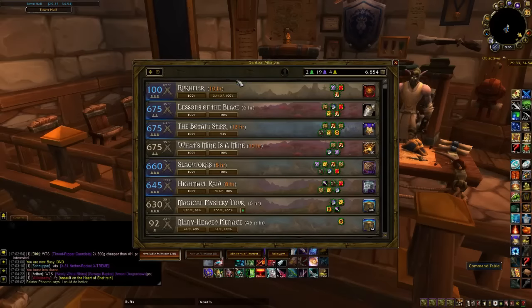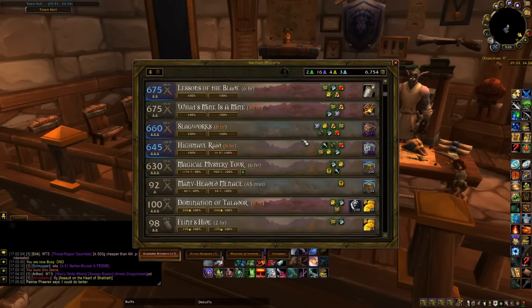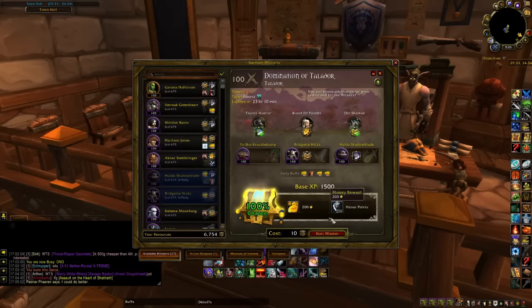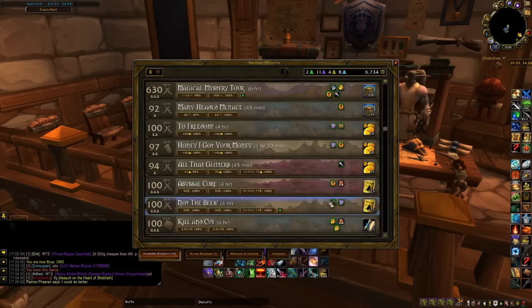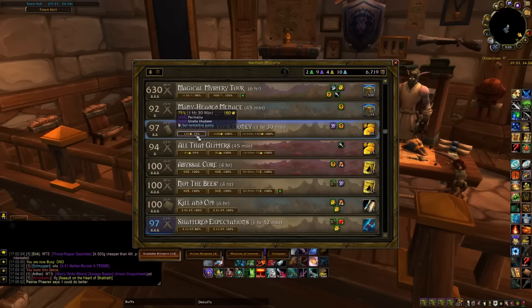First up is Master Plan. It deals with your missions and your boatyards in your garrison. What it does is it'll select the highest percentage chances you have for completing missions. You can use it to make gold because you can see your percentage chance and it also ranks missions by the amount of gold you can make if you set it up to do so — 100% chances, quick, easy income.